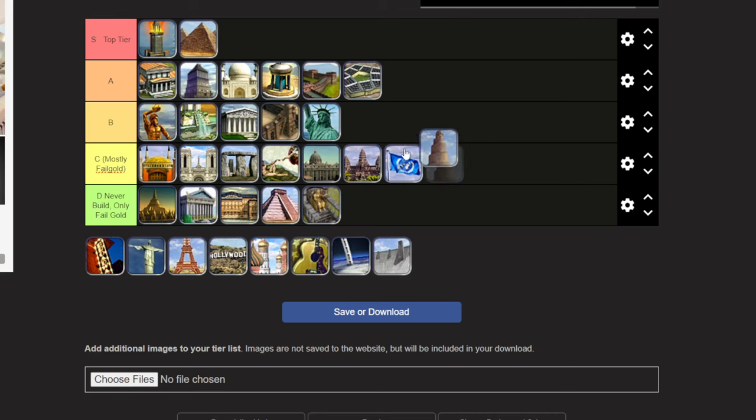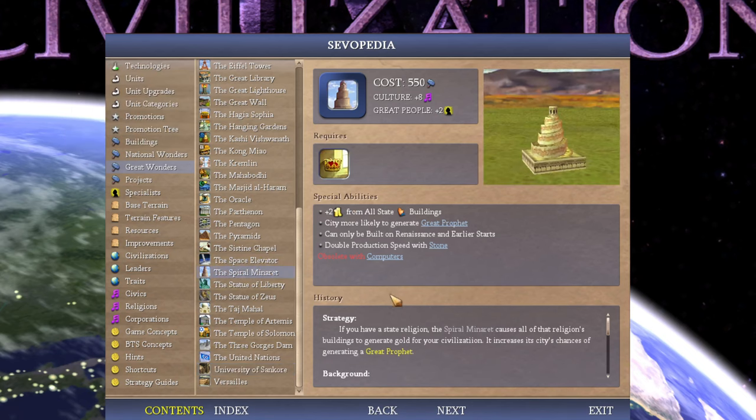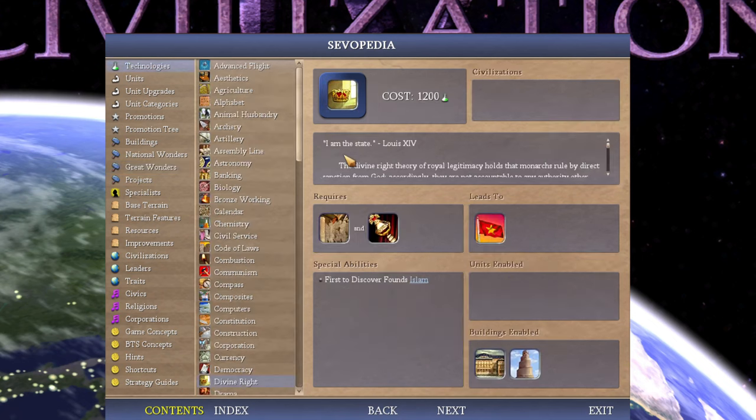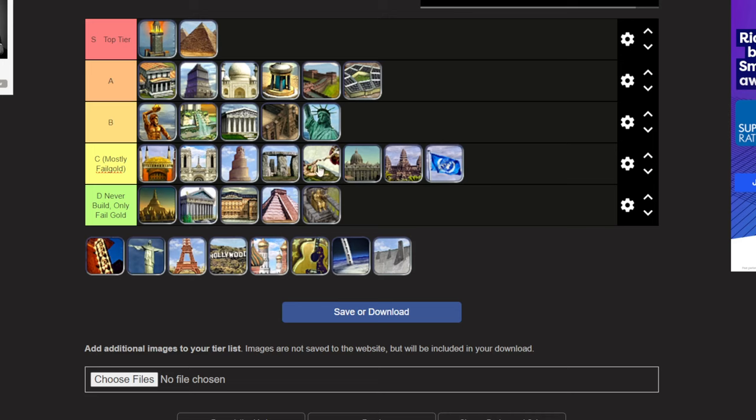Spiral Minaret goes one tier below Sankore because it's a similar effect but requires a big tech investment. I really like the benefit — gold from all religion buildings, and gold is even better than beakers because you're paying so much maintenance. But it requires Divine Right, which is such an annoying technology: expensive, doesn't do anything other than unlocking a really bad wonder, and requires Theology when you want to go Education and Nationalism instead. Sankore at least comes at a good technology. Spiral Minaret does not — tier below.